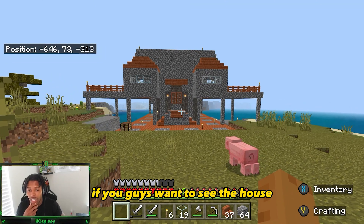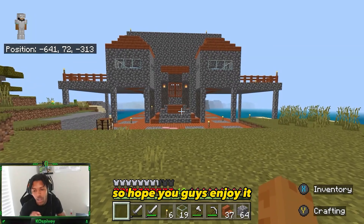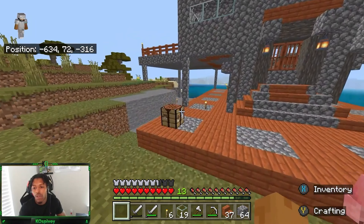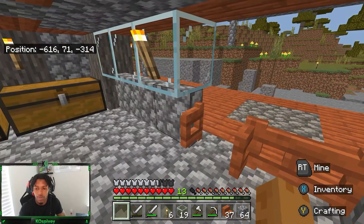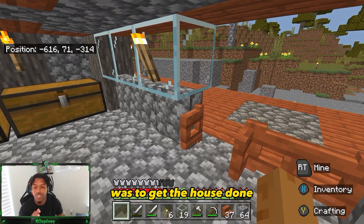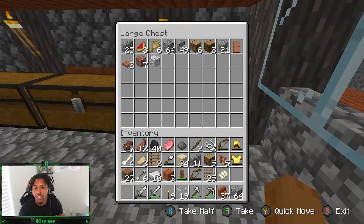The acacia wood was the most abundant in the area, so I went with it. If you guys want to see the house, I will do a build tutorial as well. You'll see a beginning build of it in fast motion and the completed build right here. Hope you guys enjoy it. We're also working on a little mine, which I'll show you as well. The main goal of this episode was to get the house done - it is completed.